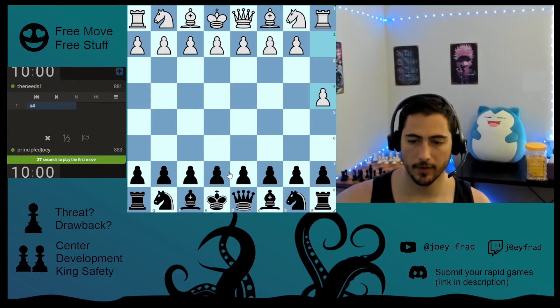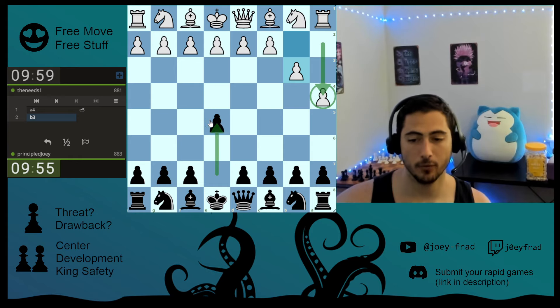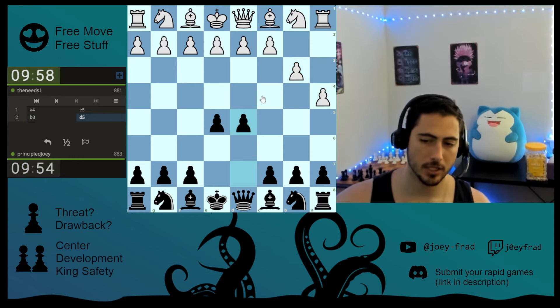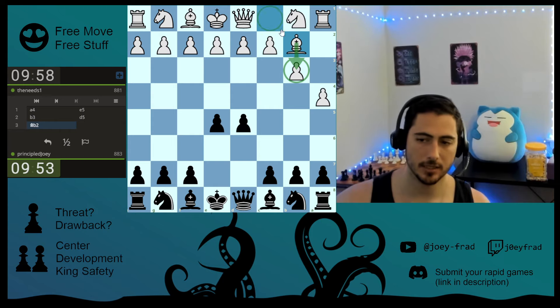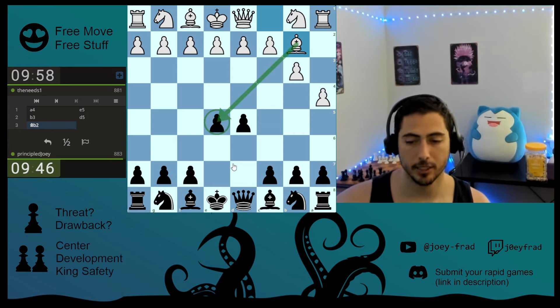What's up guys, we have a game with the black pieces against the needs, 881. He opens up with a4, we're just going to take control of the center while he does this weird stuff on the side. He develops his bishop — this threatens our pawn.